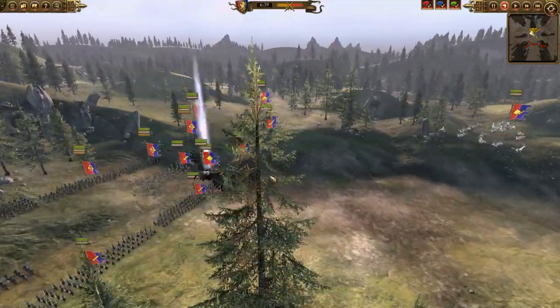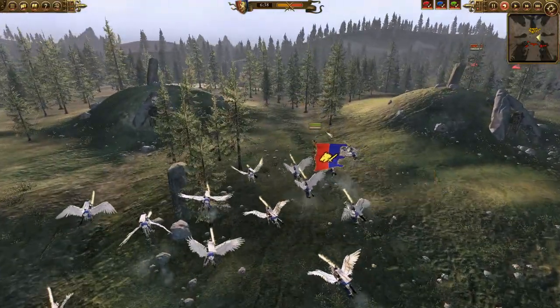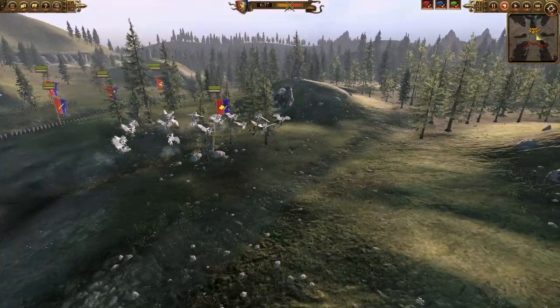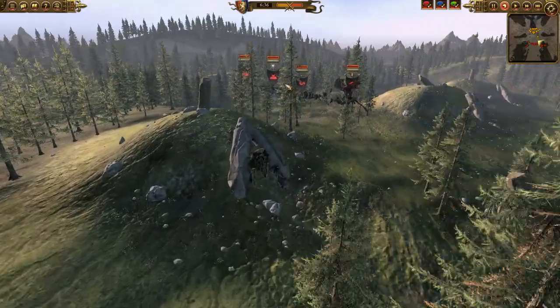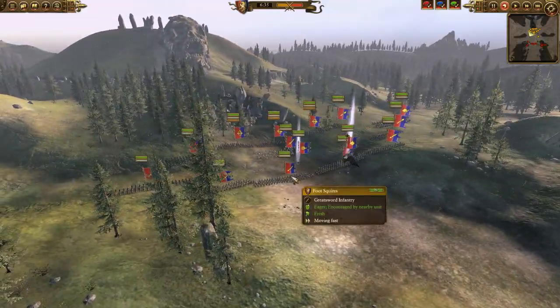My army: I have King Leon Leoncur on Beki right here, and I also have one unit of Royal Pegasus Knights. I thought that would be enough to own the skies against the Vampires. When I saw the Flying Lord, I thought this was going to be the easiest game ever. But as I got closer, I discovered the Vargeists, and it was very much less clear who would win that air engagement.